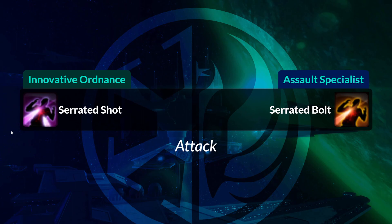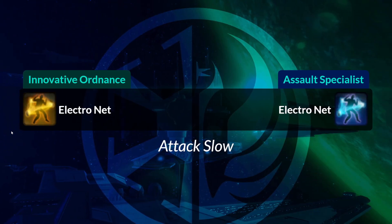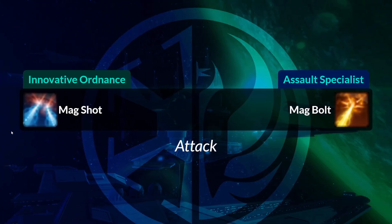Your Serrated Shot becomes Serrated Bolt, different colors. Power Surge becomes Tech Override. Electronet is the exact same icon but a different color for the Assault Specialist — it's blue. Mag Shot is called Mag Bolt, pretty easy to remember for the names, but they have entirely different icons.